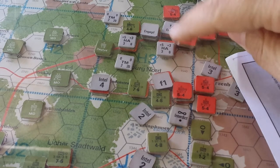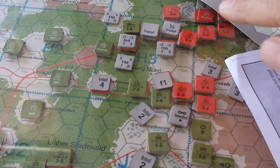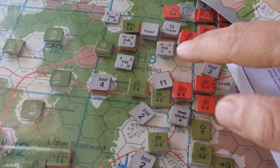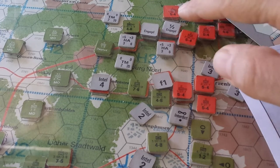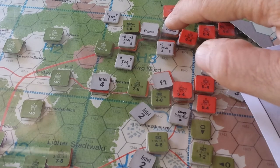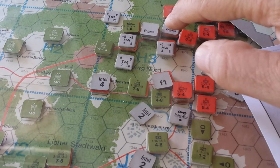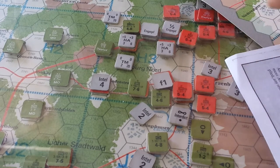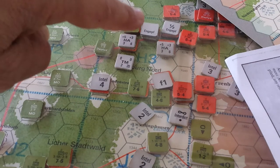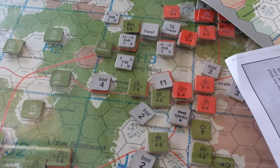I can't lift the unit up to show you because I've got the perspex over the top so you can't see the rest of the map. Nevertheless, that wrapped up killing off one unit, and then another unit attacked here that only had five steps and lost five steps in the attack. These guys up here took two step losses as well.